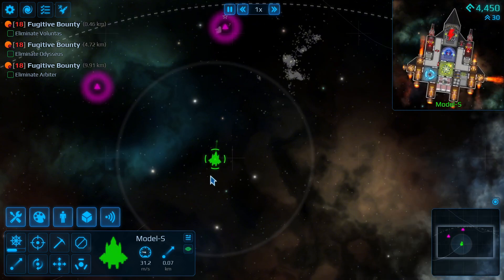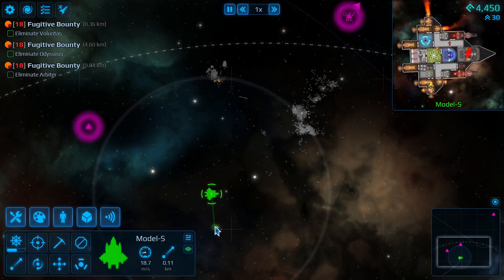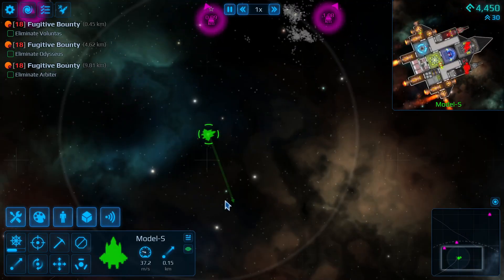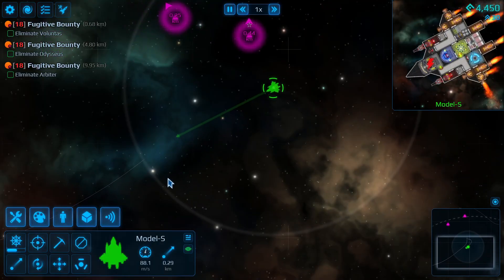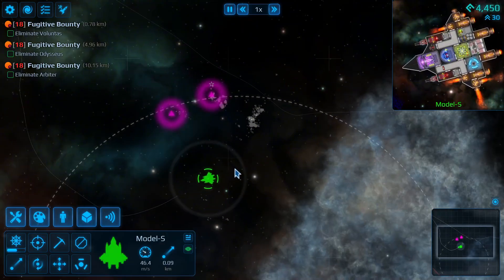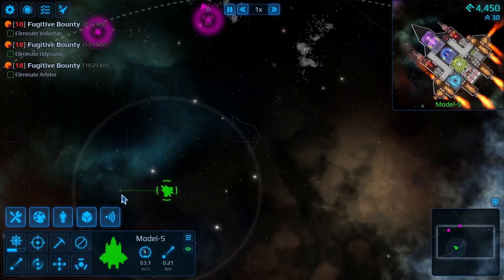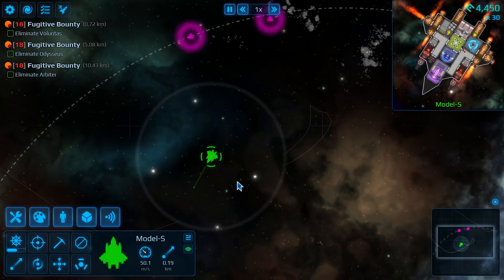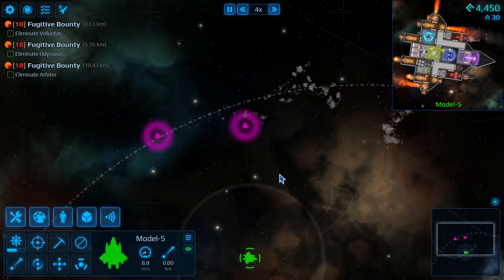It seems like they're already fighting. There are several missiles coming my way, but I can just dodge them — hit them with a quick dodge, and there we go. These two are already fighting so we're just going to allow that to happen. Don't send missiles over here — you don't know I'm here, actually. We're just going to sit back and watch this happen, and maybe this guy is going to lose.